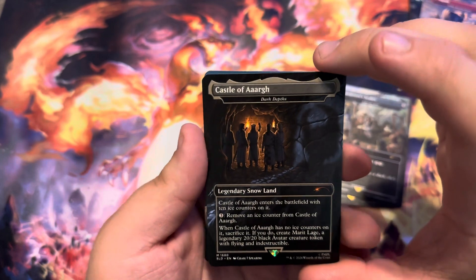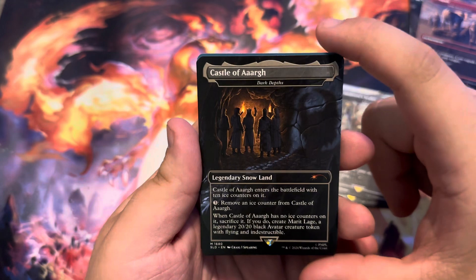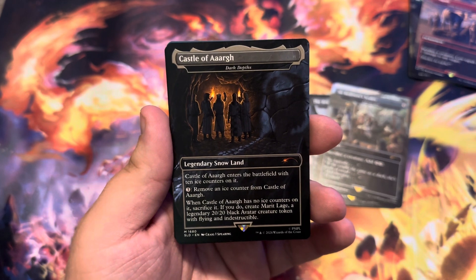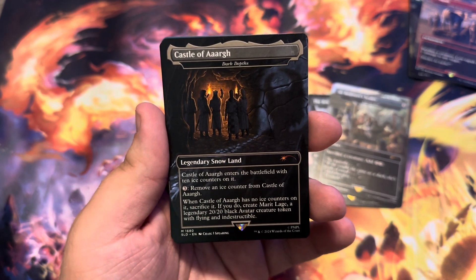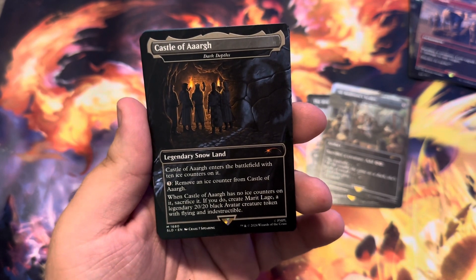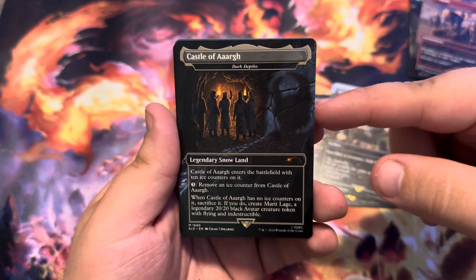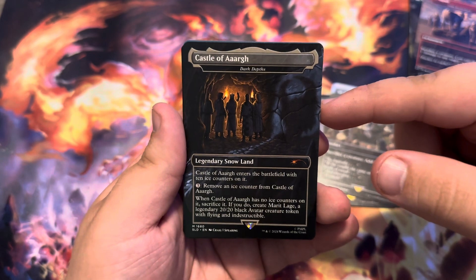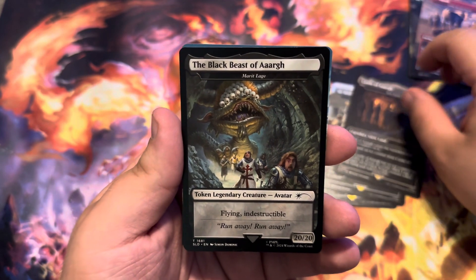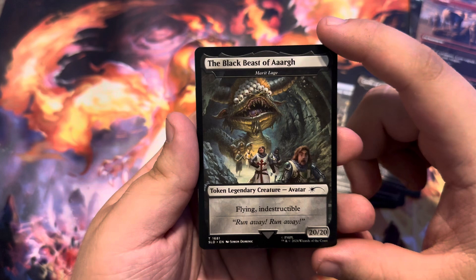You have the Castle of Arg as Dark Depths, which is a Legendary Snow Land. It enters the battlefield with 10 Ice Counters on it. You can pay 3 to remove an Ice Counter from Castle of Arg, and when Castle of Arg has no Ice Counters on it, sacrifice it — if you do, create Merit Lodge, a Legendary 20/20 Black Avatar Creature Token with Flying and Indestructible. This could be really crazy if you have ways to copy this land, because the copy doesn't come in with Counters on it. And you have the Merit Lodge Token, which is the Black Beast of Arg — a 20/20 with Flying and Indestructible.